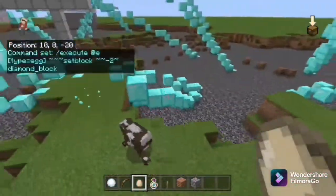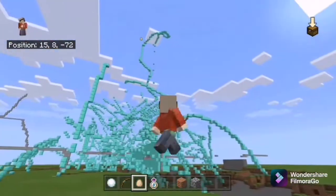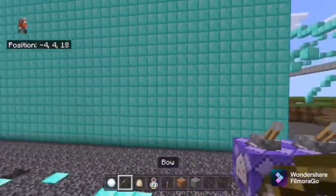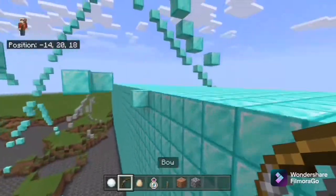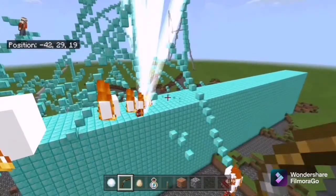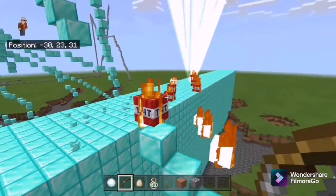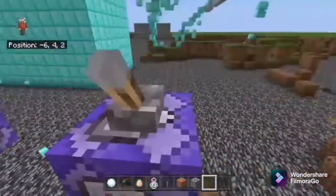The negative two means it will summon a block two blocks under where the egg is — so that's kind of smart. And if you go too far away from the command block it will stop working. Even TNT won't blow it up — it's like unbreakable, and it even drops diamond blocks. Not even that will blow it up. It's quite laggy, but if you think this is laggy, just wait for the last command block.